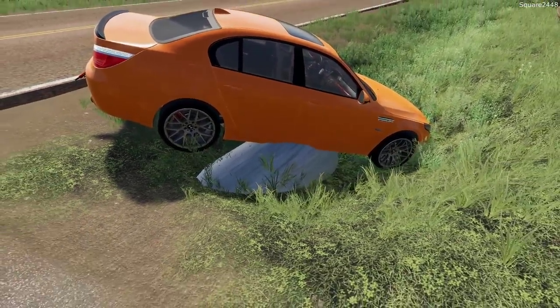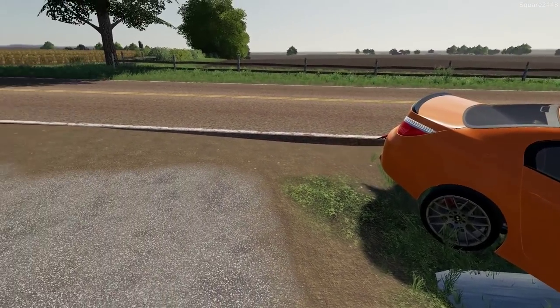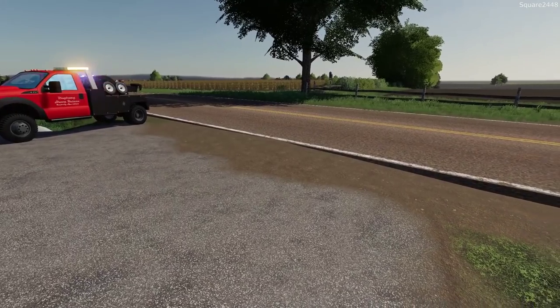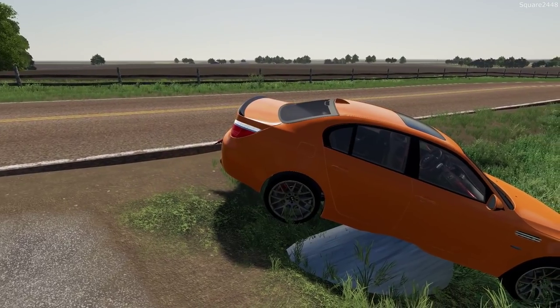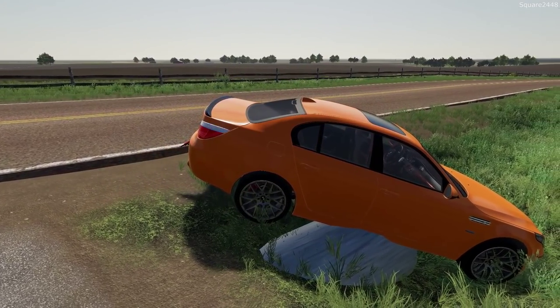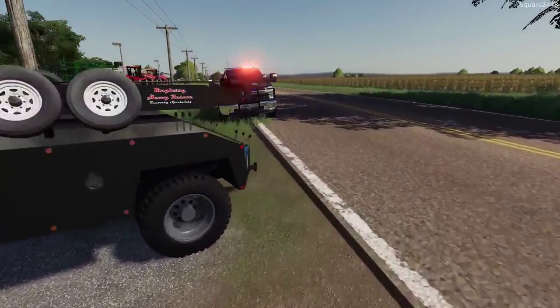We do have to be careful here for this culvert pipe. Probably if we had a rotator, we could have lifted it straight up and brought it onto the road. But with the F550, if we get in this one lane, the Sheriff should be able to block that lane for us. We should be able to get the correct angle to pull it right out of here. Let's hop in the Sheriff's truck and move it to block the road.